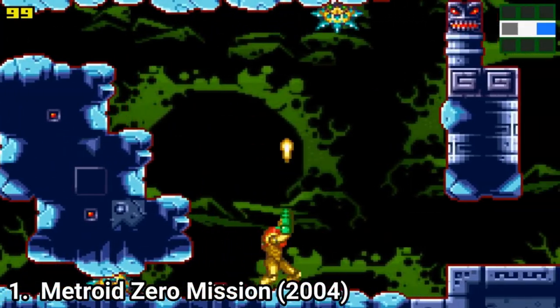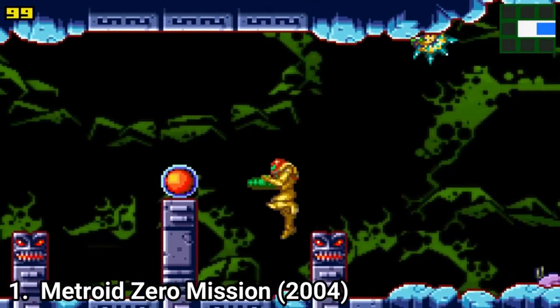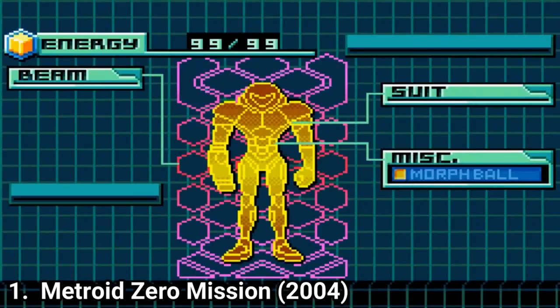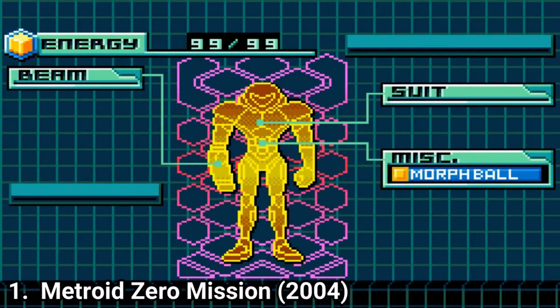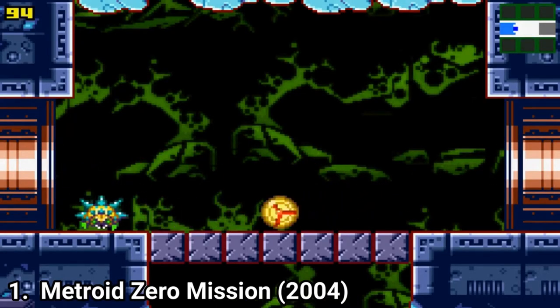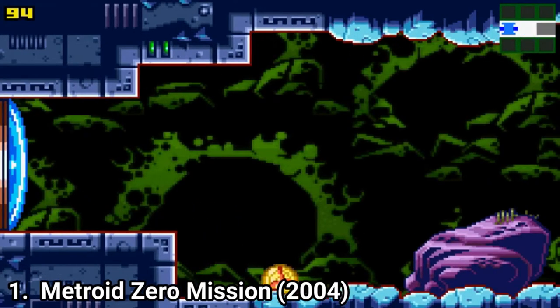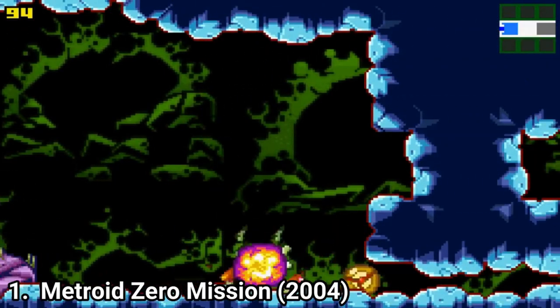Metroid Zero Mission is a remake of the NES title — it's not the old game emulated, it's a remake. The story is the same as in the original and mostly the game is the same both in gameplay and in the level designs, but there are differences too when exploring. There are new powerups, such as the power grip, gravity suit, charge beam, plasma beam, speed boosters, space jumps, super missiles and power bombs.